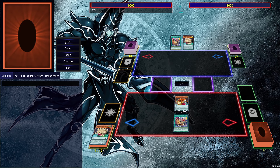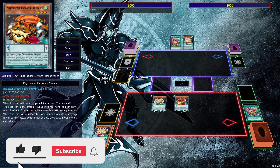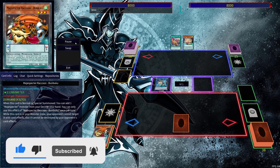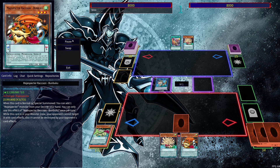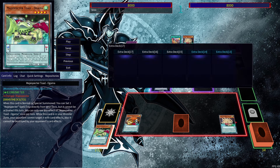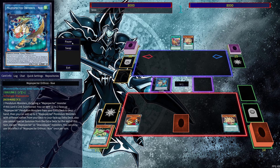We're going to normal summon Magic Specter Porcupine, then use Magic Specter Wind in order to tribute it and summon out Bunbuku. Then we activate Bunbuku's effect to get Porcupine, use Porcupine's effect to special summon itself out, then set Magic Specter Wind and summon out New. With New we can add the two Magic Specter cards back to our hand, then put Ogama and QB back into the extra deck.